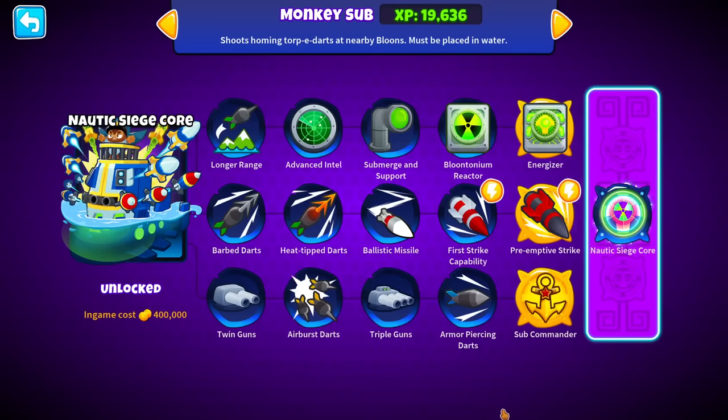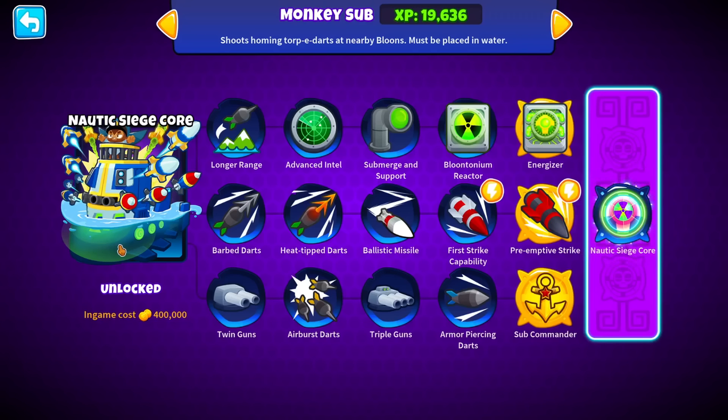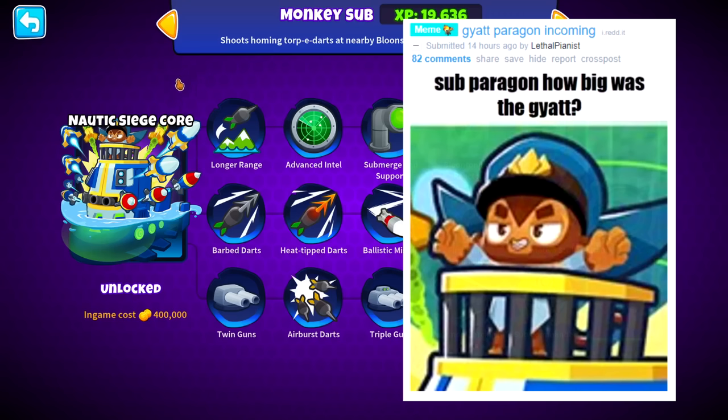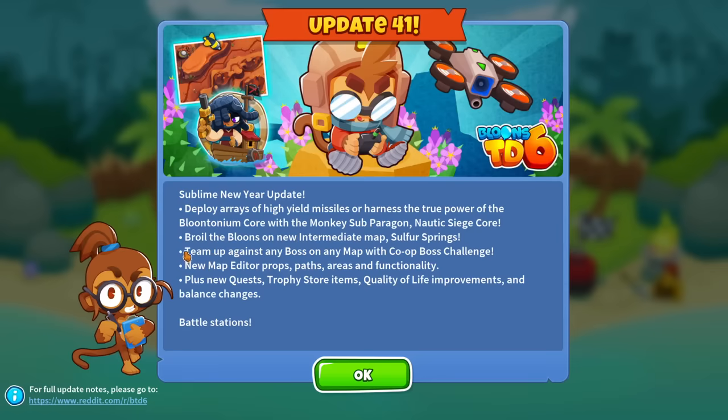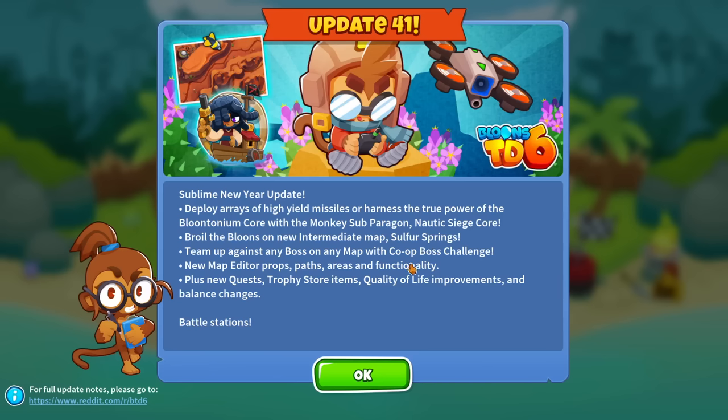First off, this is Early Access, so big thanks to Ninja Kiwi. Can we take a moment to look at how big and chunky that sub is though? People are already making memes of the sub-paragon monkey's expression. On top of the paragon, this update also includes a new map fit for the paragon, Sulphur Springs, as well as co-op bosses, map editor props, new quests, trophy store items, quality of life, and balance changes. Patch notes I will link in the description.